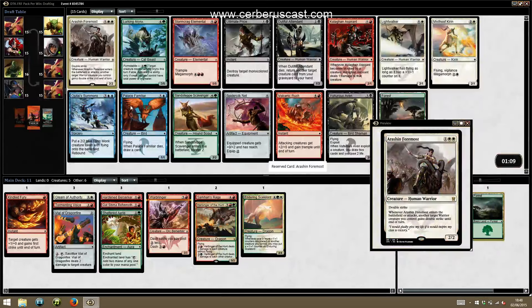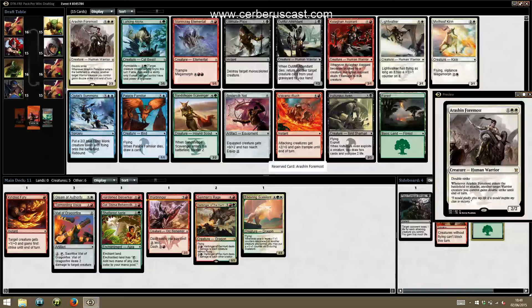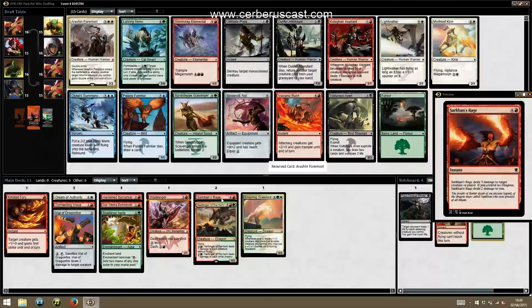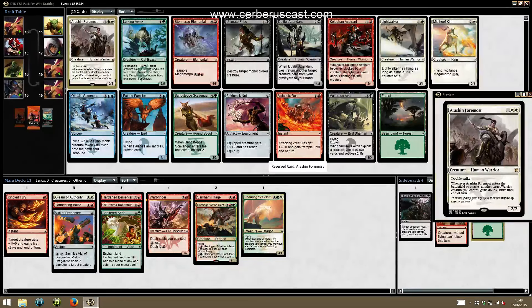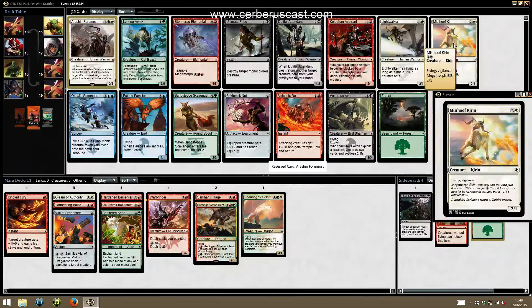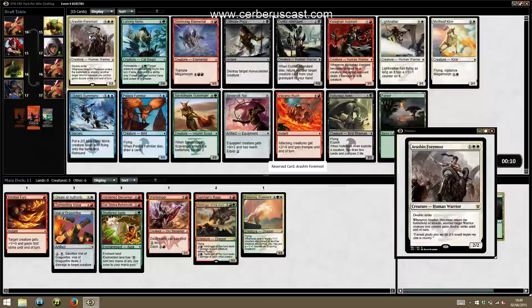We get an Arashin Foremost, so we're almost certainly going into white. Cards to note: Ultimate Price in the pack, Lightwalker, Mastery of the Unseen. We keep opening really good packs. How are we looking for Warriors? We've got the Behemoth, and a few Berserkers. Giving one of our dragons double strike can just win games, but Behemoth isn't a Warrior so it doesn't interact with Arashin. We're going to still take the double strike over Mastery of the Unseen. We can take the Ultimate Price but we're almost certainly not playing it — it's going into too many colours.